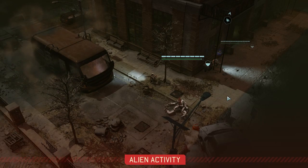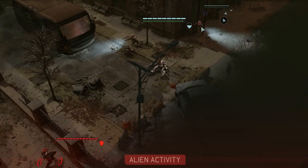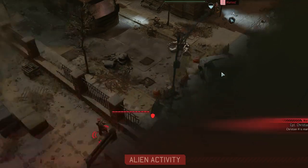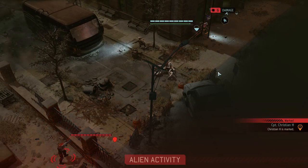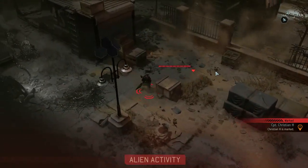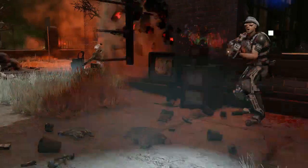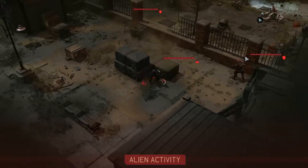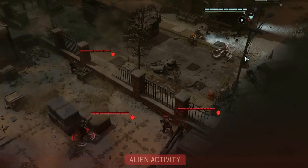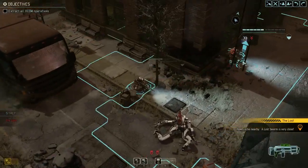We're gonna use this guy as a lure because we're gonna take low cover here, and Bakira is not really in range of everyone. Hopefully the officer picks up on this — nope, he picks Bakira. This makes us very, very sad. If we die we're gonna be very disappointed — we don't really deserve to die.